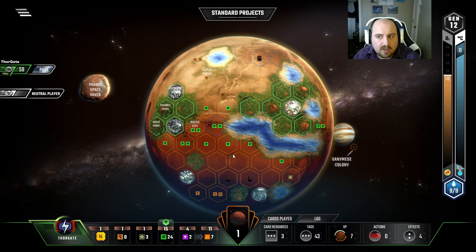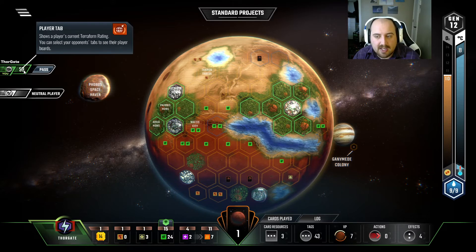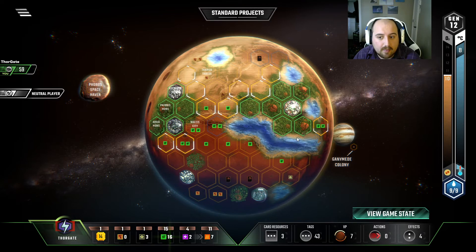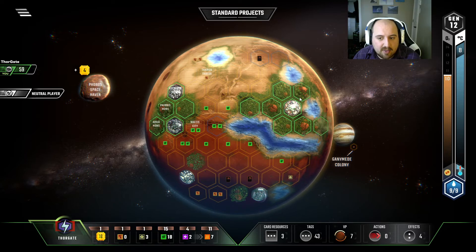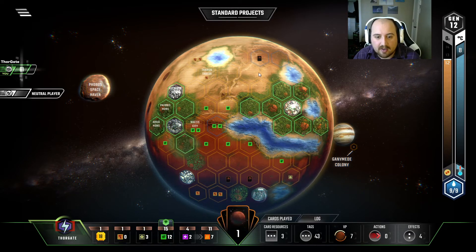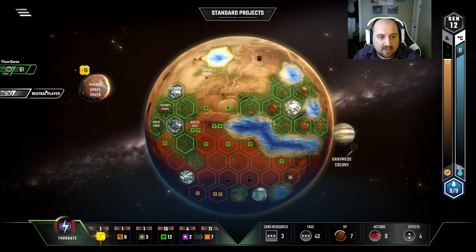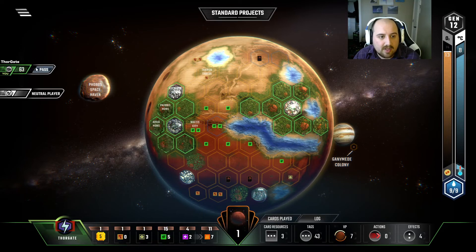I think I'm good. I have three greeneries to put down, and I could buy another bump. But I think it means making sure I don't die or lose. Let me pick it — there, there. And then I can't get enough green plants, so Buffer Gas. And then one more greenery beside a city. And that's 63 TR.